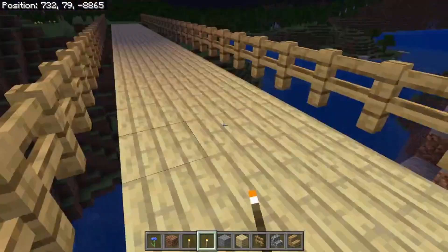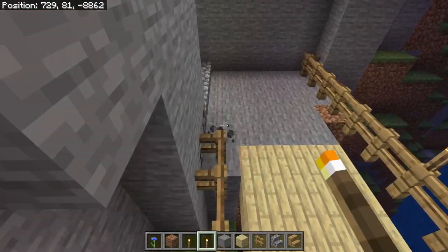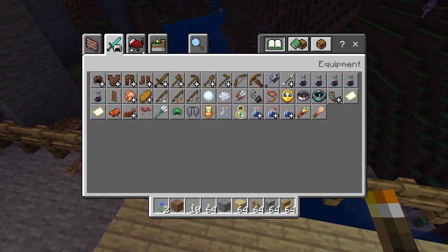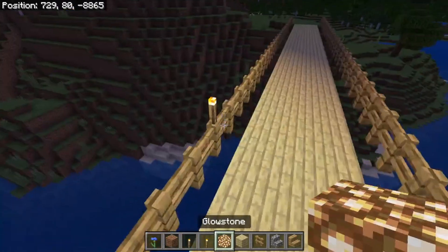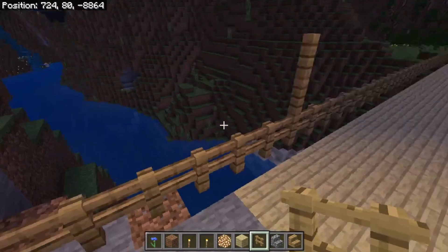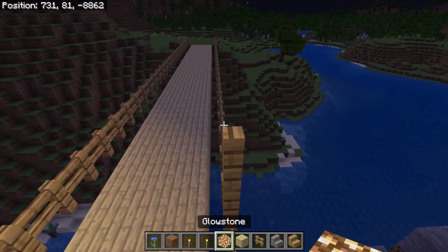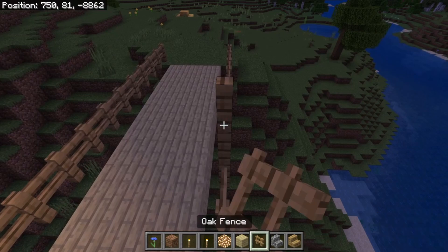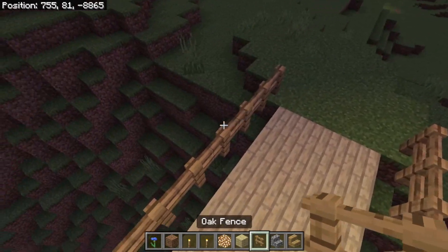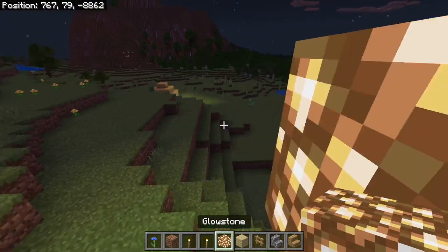Maybe I would do some torches. Actually, I do know what I would do — I would get the glowstone. I remember doing this now. Let's get the glowstone and the fence posts, and we would do lamps — like that! Okay, here we go. I would go through and just randomly stagger these glowstone lamp posts. These were my main light posts. You can have it going over to our little survival house. This is looking nostalgic to me so far — I'm liking it.